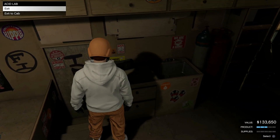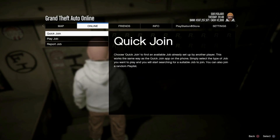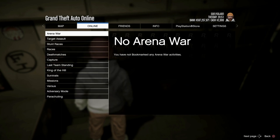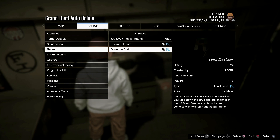Inside the asset lab, find the exit and hover over the exit sign. While standing in front of the exit, hit Start and find a bookmarked job. Hover over the bookmarked job and start spamming X — keep spamming X until you load into the clouds.